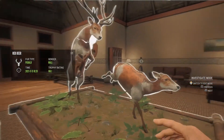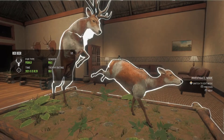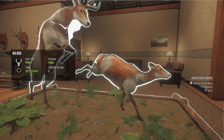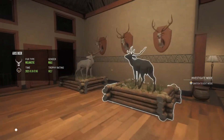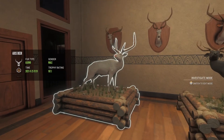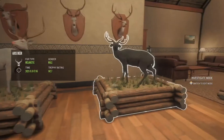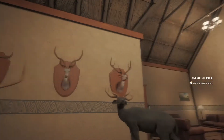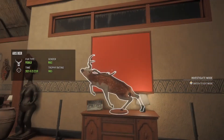A piebald red deer stag that scored nothing because I shot it with the 300 — I didn't know he was piebald. And just another piebald red deer, one of my favorite all-time things because I just think it looks awesome. Then an albino gold axis deer, a melanistic axis deer, and some piebald axis deer.